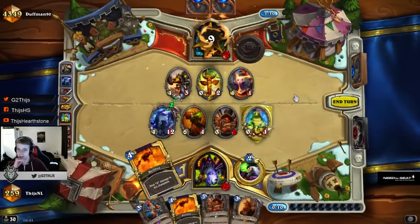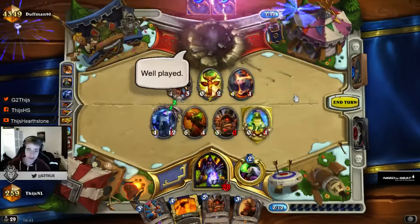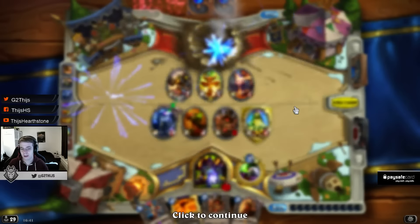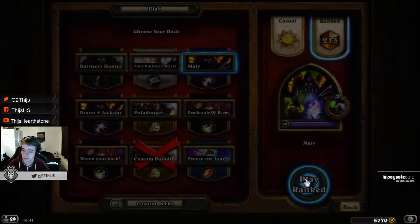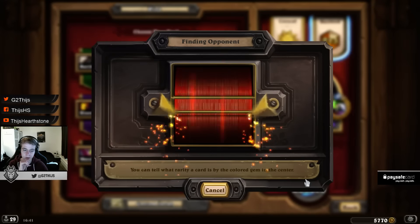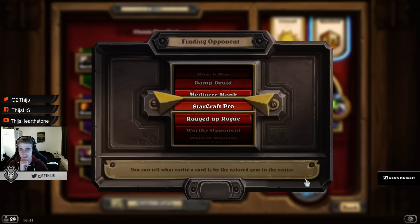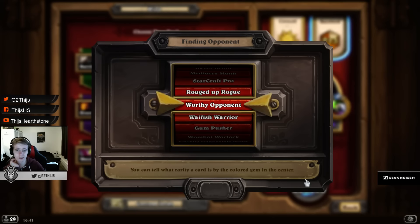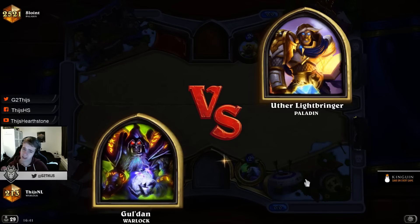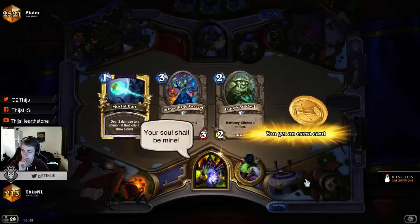This game showed really the power of Malygos Warlock — where you trade well even without Malygos. We will probably win it, but that's against Shaman. Against other decks you probably need the Malygos win condition too. Against Shaman your curve can be enough, but especially in really close matchups against Warrior, Handlock, and sometimes Paladin — outvaluing your opponent doesn't work all the time.